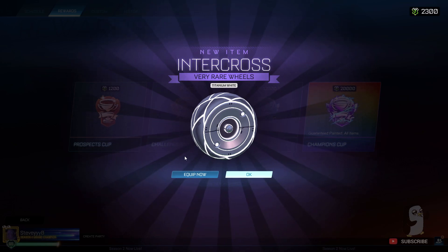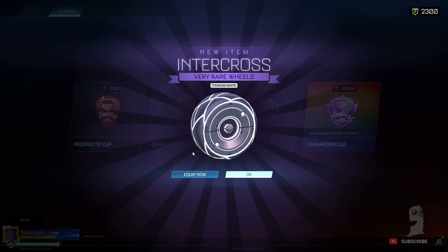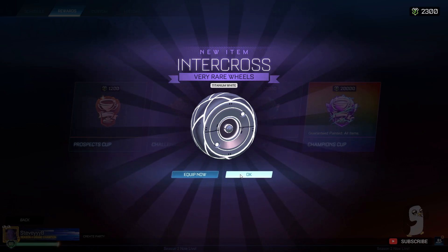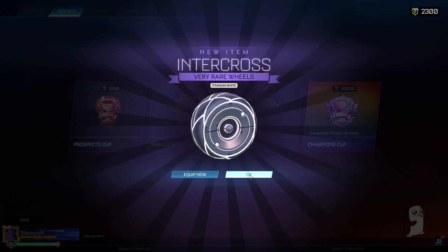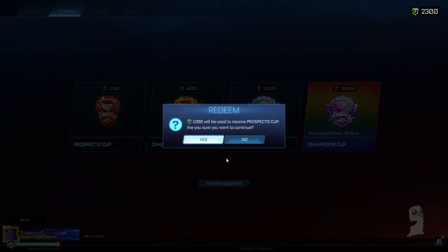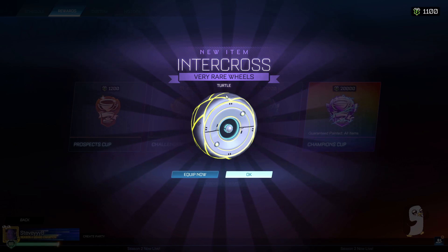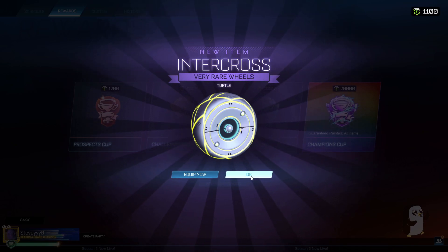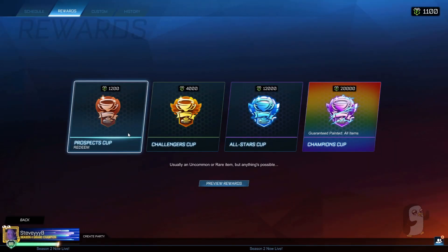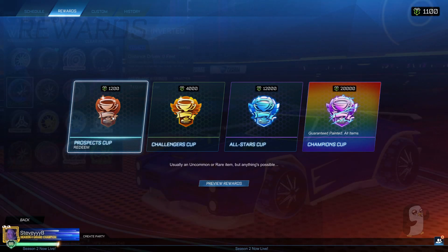My only titanium white item was from the prospect cup. Are you kidding me? I actually expected to get my worst item from this cup but I got my best! You love to see it. Let's see what else this thing has to offer — maybe I should just do prospect cup only next time. Don't have enough — just a hundred short. Dang dude, my best item from the worst cup. Excuse the show, maybe don't save up for these — maybe this is the way sometimes.